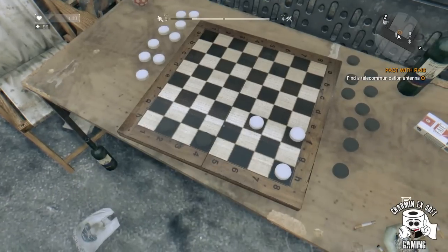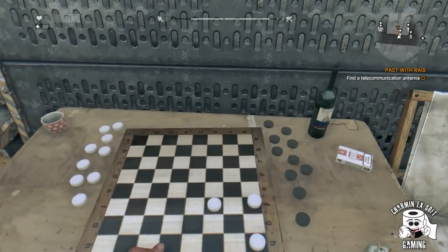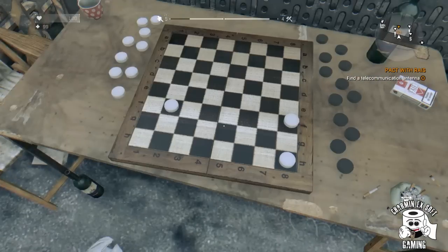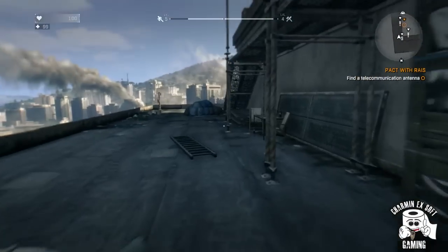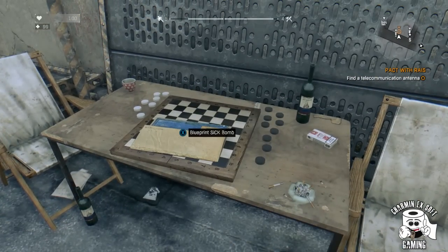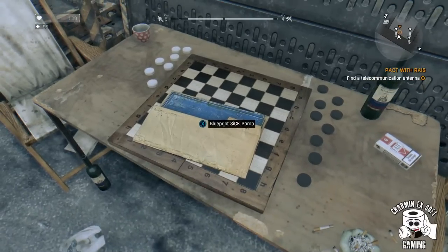After you've gone to the safe zone, come back to the tower — you'll see you can make another move. Then go back down and rinse and repeat: go back to the safe zone and keep coming back to the tower. After about five or six times, you'll come back and see that there's a blueprint laying on the checkerboard for the sick bomb.